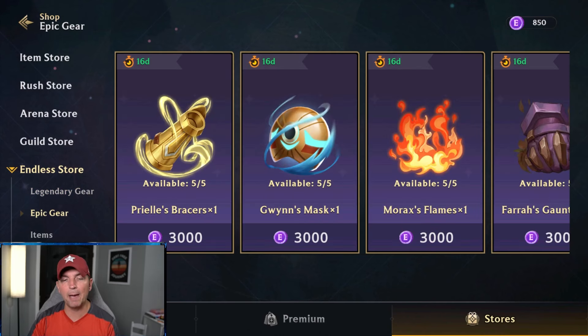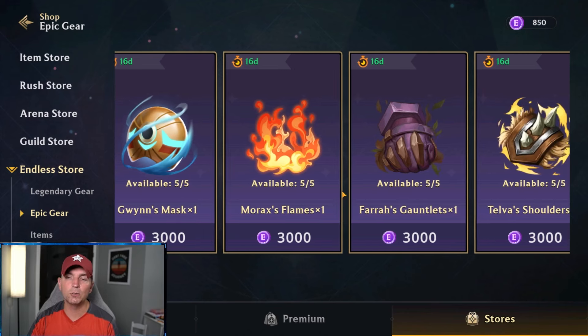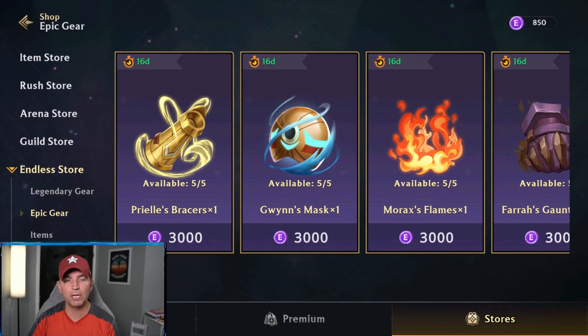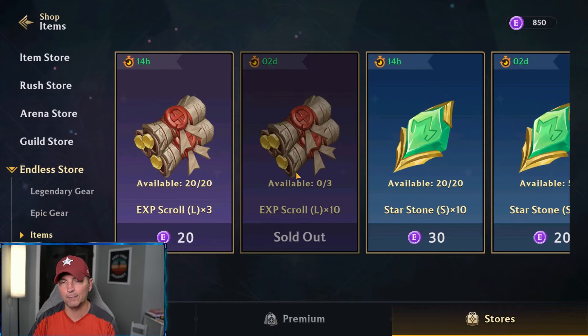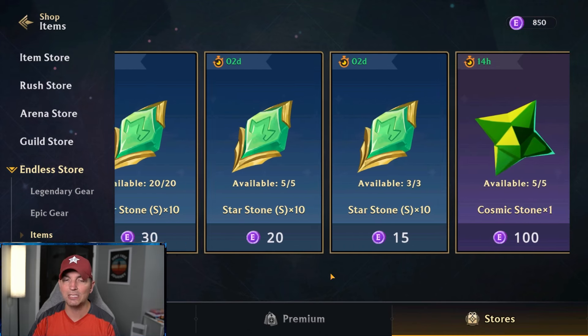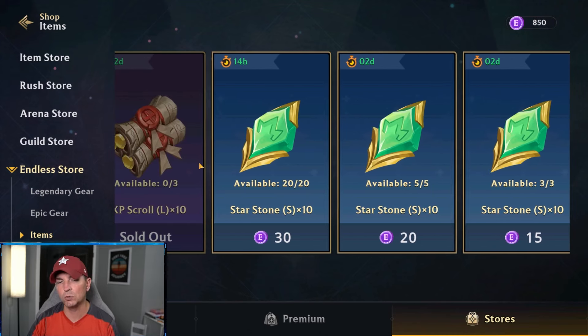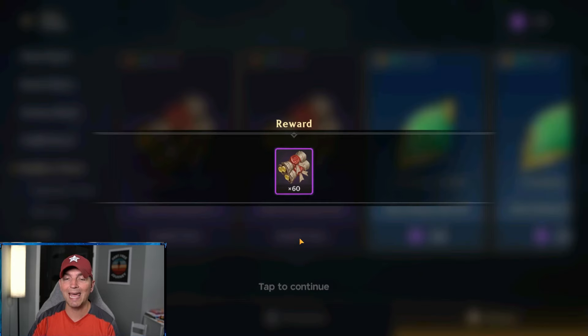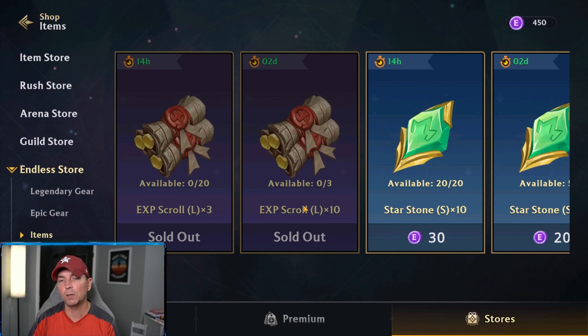Looking at the epic gear, it's the exact same situation. Heroes like Morax, Gwen, Prielle, and Farah are heroes you have to buy. Heroes like Talva, Flicks, and Zahara are ones you can actually obtain for free. There's a pay-to-win aspect and a free-to-play aspect depending on what you're looking for. When it comes to these star stones — which level up the exclusive item we just bought for Cyrus — and getting EXP, this is the only way I've found to get them in bulk and really focus on these endless mode tokens to build heroes much stronger.